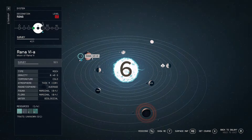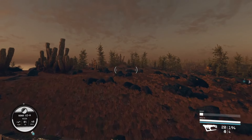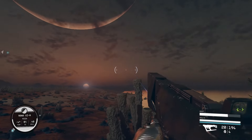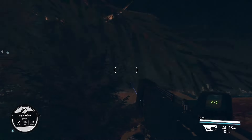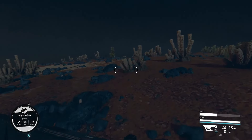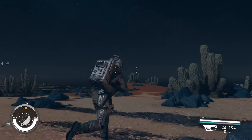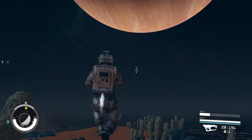Coming in at number 6 is Rina 6a. This moon features 0.48 g's, four fauna, and it's in a level 65 system with one explorable biome. What makes up for the lack of biomes is the absolutely stunning beauty as it circles its host planet. Look at that stunning view — you can have beachfront property with a gas giant overlooking it. I did go ahead and put an outpost beacon down on this one just because of its stunning beauty.